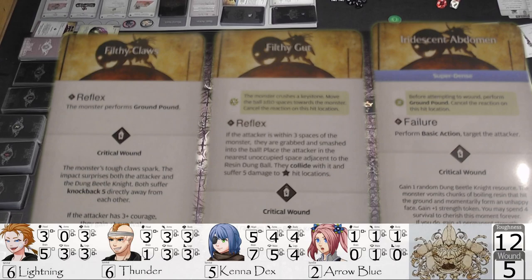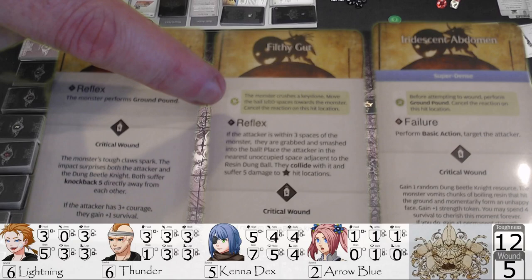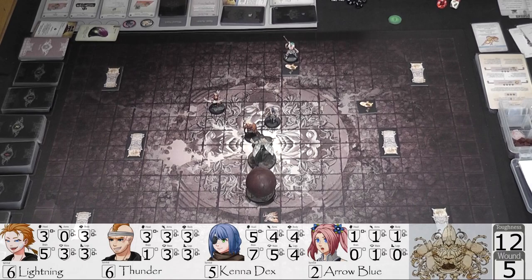Looking at the three hit location cards for cat eye circlet. One is a reflex — if the attacker is within three spaces of the monster, they are grabbed and shoved into the ball. So we just need to make sure she's not within three spaces. She'll be at five spaces — that's fine, she's not within three. Another card on a failure performs the basic action. The third one will cause ground pound unless we crit.